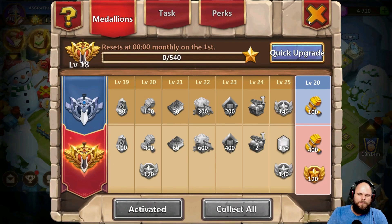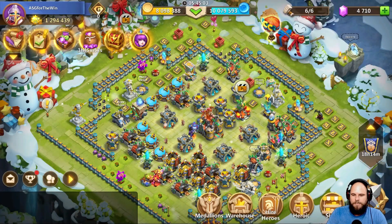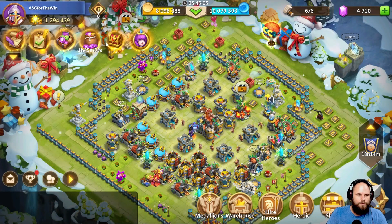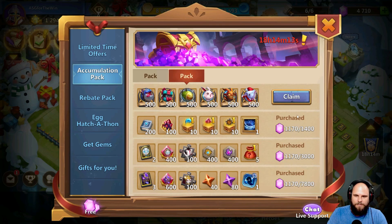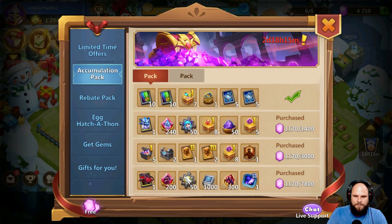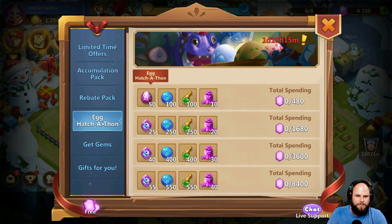I'll deal with that at a later stage. I need to go into the accumulation and claim this top part, and that part. I can't claim the other part because not enough has been purchased, but that's fine.